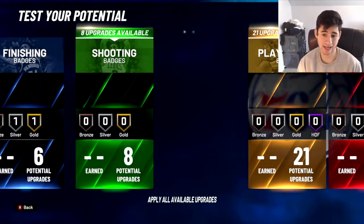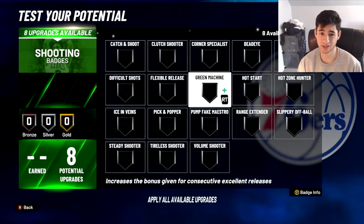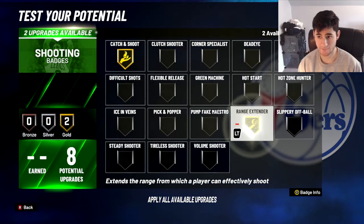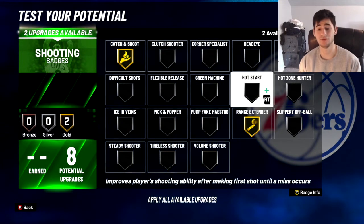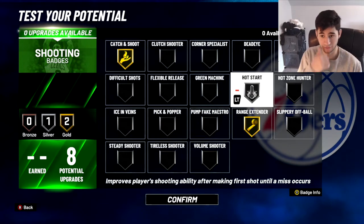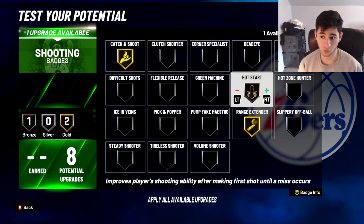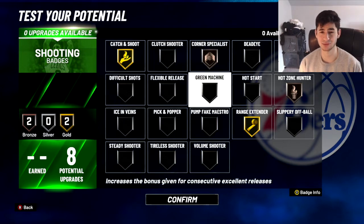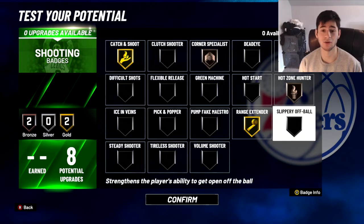Moving on to shooting — you've got 8 shooting badges. Throw Catch and Shoot on there, and Range Extender 100%. Then if you want to throw all your chips in one basket, throw Hot Start on Silver — that's probably the most effective. Or you could throw one on Hot Zone and one on Corner Specialist. If you let someone else run the point guard spot, just spot up in the short corner and hit your mid-range shots with a 73 mid.